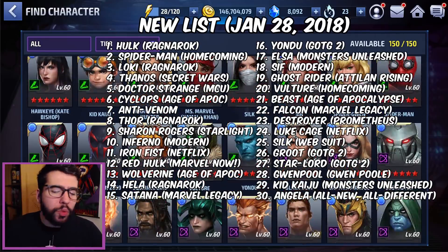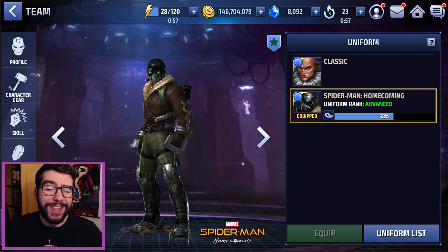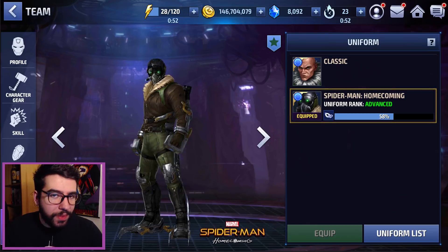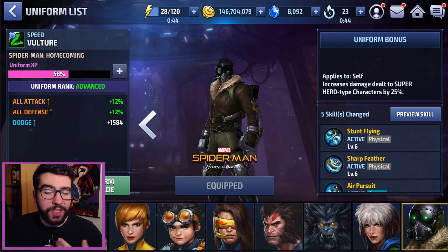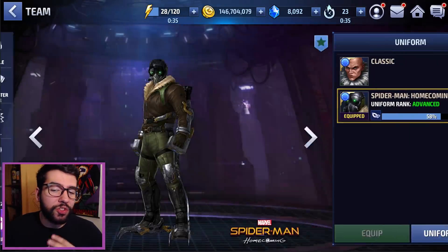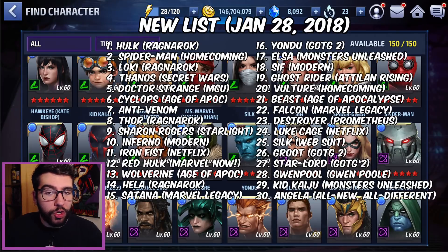Number 20 is Vulture — I might get some questions about this one. The only reason he's not higher is that he's just not that bad without his uniform. The uniform does five skill changes, but he has similar iframes and damage without it. Yes, he does more damage to hero types, but if you put him against villains there's not a huge gap between his damage with and without the uniform. It's definitely cool, but just not enough to push him above rank 20.